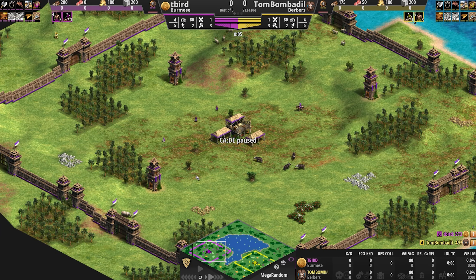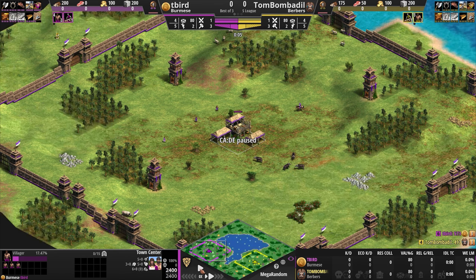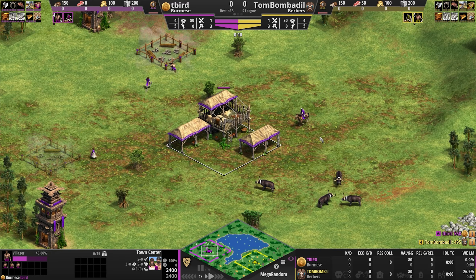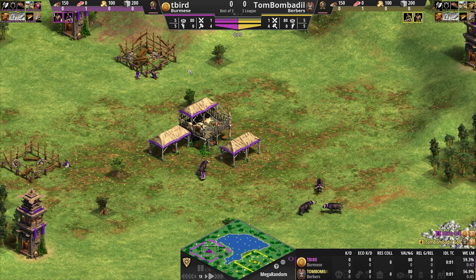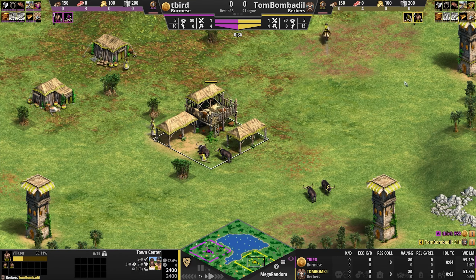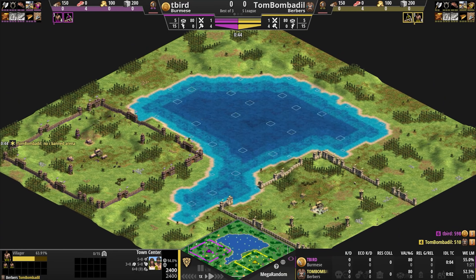We have an S-League match, best of three, between myself also known as T-bird and Tom Bombadil. This was a mega random — on the west side of the map we have T-bird playing purple as the Burmese, and in the southeast Tom Bombadil in yellow as the Berbers. This was indeed a mega random map generation.